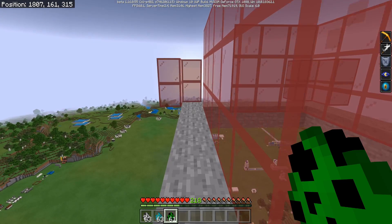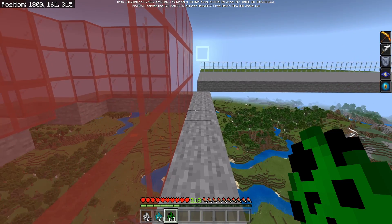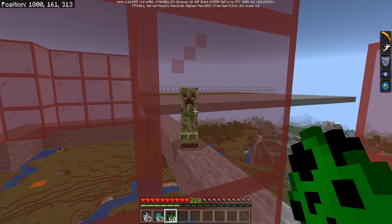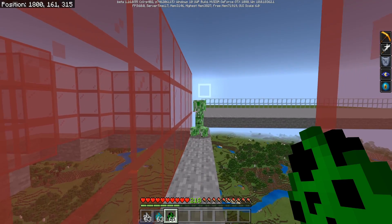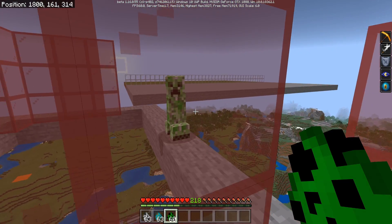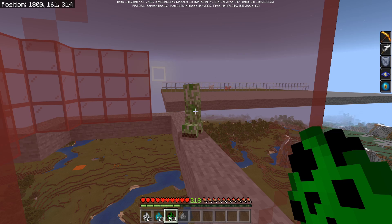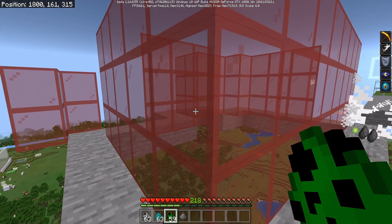This bug has to do with mobs losing interest in the player immediately after losing line of sight. Line of sight basically just means that the mob either can or cannot see you. As soon as we spawn that guy in, he's going to walk towards us. If we move to the side, we break line of sight and he completely forgets about us and stops pathfinding. The changelogs specifically mentioned creepers were fixed, and it does not appear to be the case — as soon as you can't see him, he completely stops and loses all interest in trying to blow up.